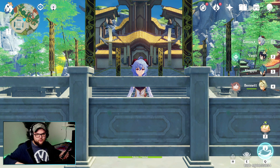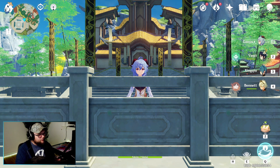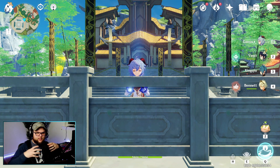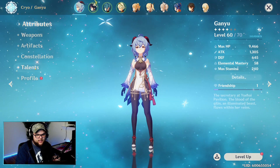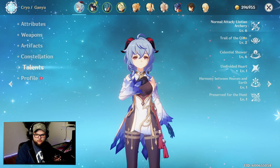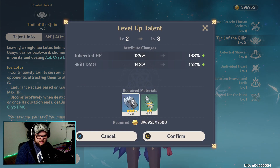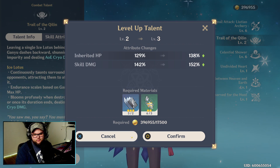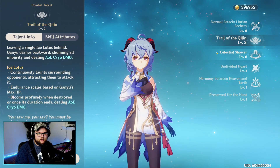I've been looking forward to getting this character for quite a while. So we are going to take a look at a couple of different weapons and artifact builds that you can try to play around with in this early bit of testing and kind of get used to the character. So first thing we're going to talk about is actually our talents. I do try to have level sixes on everything, but I didn't have the resin and materials to get her elemental skill up to level six — please bear with me.